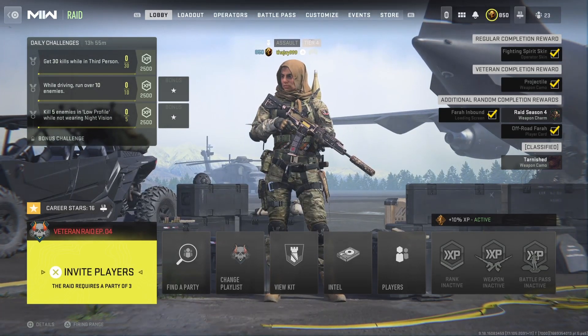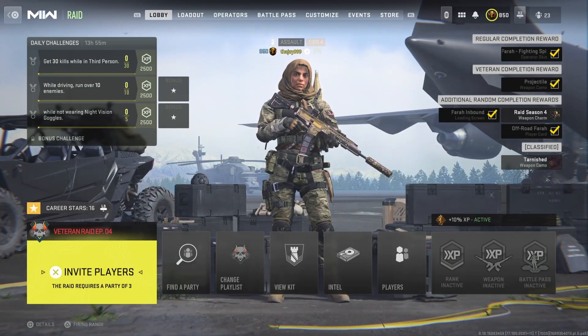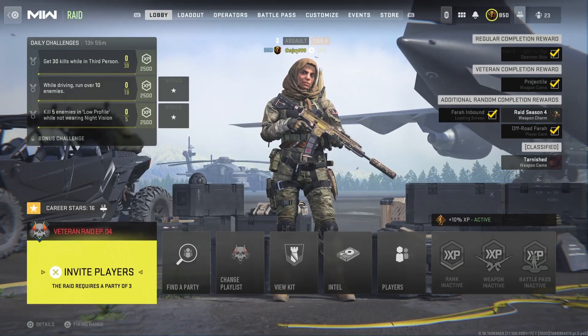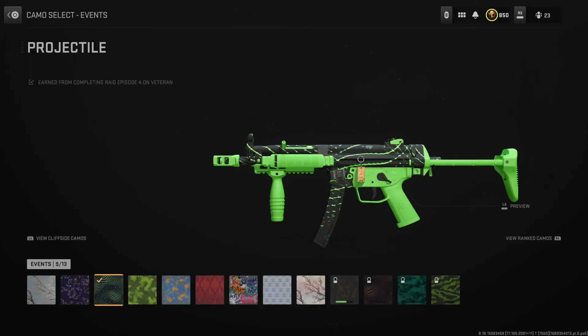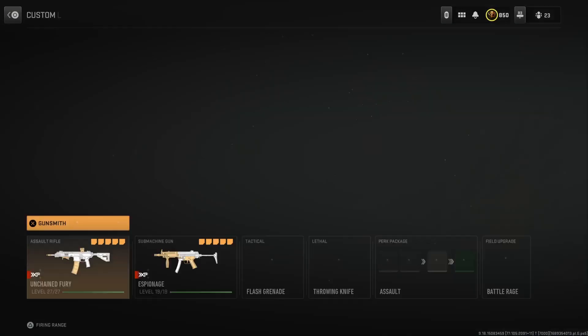There is also a classified tarnished weapon camo that you can obtain through this raid by doing a secret Easter egg inside the raid. For completing this raid on Veteran mode you will also unlock the projectile weapon camo, which is a pretty decent animated camo — probably one of my favorite of all the free ones for the raid.